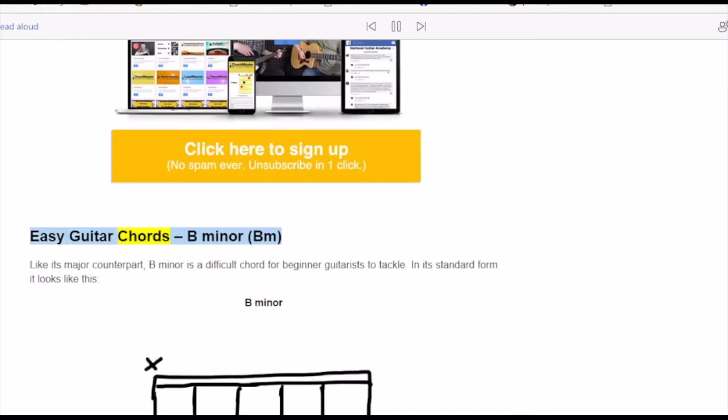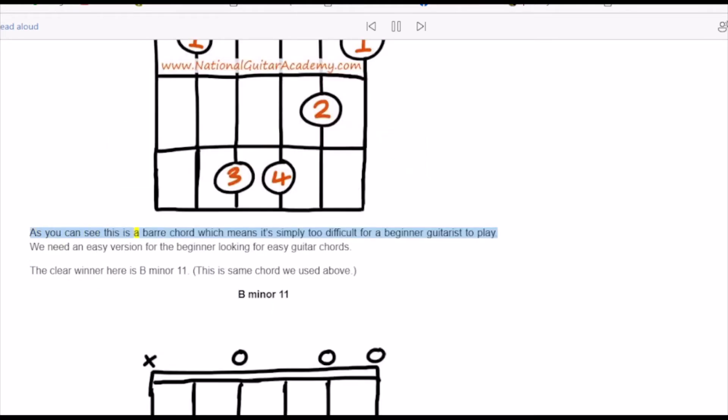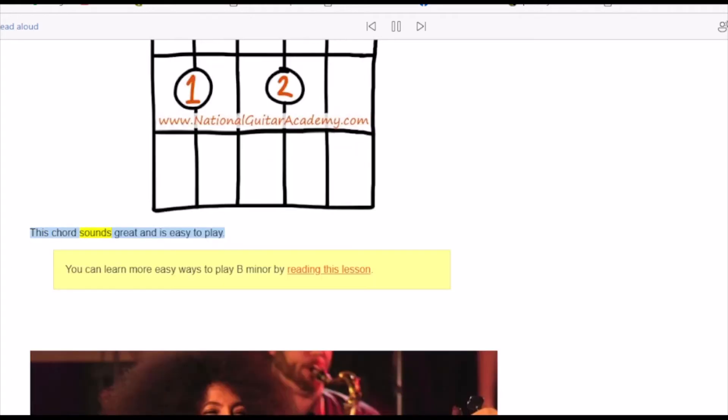B minor, like its major counterpart, is a difficult chord for beginner guitarists to tackle. In its standard form, B minor is a bar chord, which means it's simply too difficult for a beginner guitarist to play. We need an easy version. The clear winner for beginner guitarists looking for easy guitar chords is Bm11 — the same chord we used above. This chord sounds great and is easy to play.